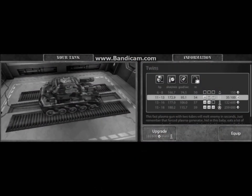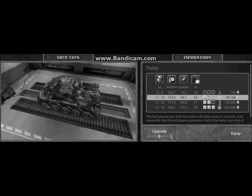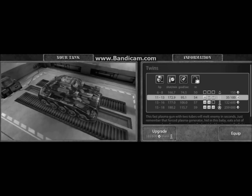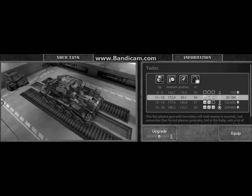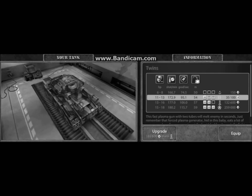Twins is the most feared weapon. Though it is the costless gun among all the guns in Tanki, it is worth every crystal you pay. Its damage ranges from 6 to 18 HP per shot. It has the highest number of shots per minute and you get like 3 shots per second.